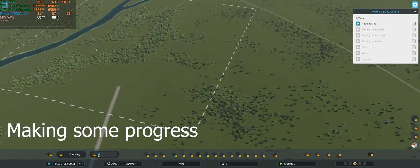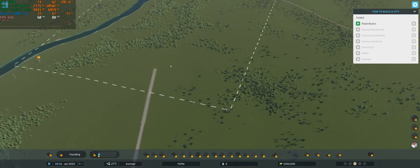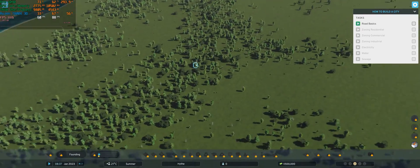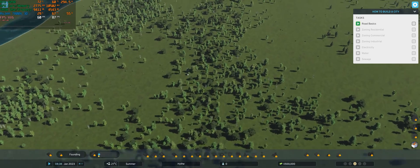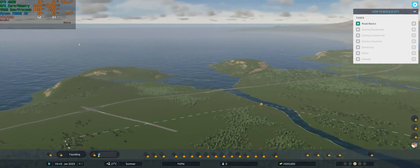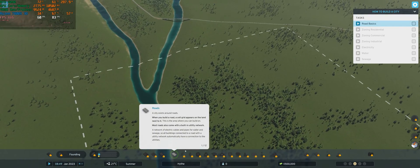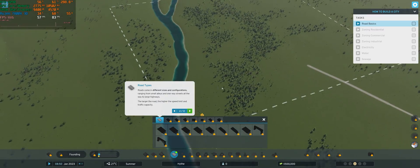Moving the camera now feels very smooth and consistent. If you play the game, disable depth of field right away and disable v-sync — this actually feels good. Spinning the camera around is nice and smooth. I'm not going to play through the tutorial since that would take hours; I just wanted a quick first look to see if it's as bad as people said.